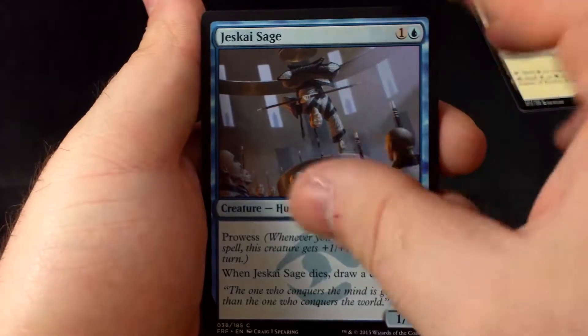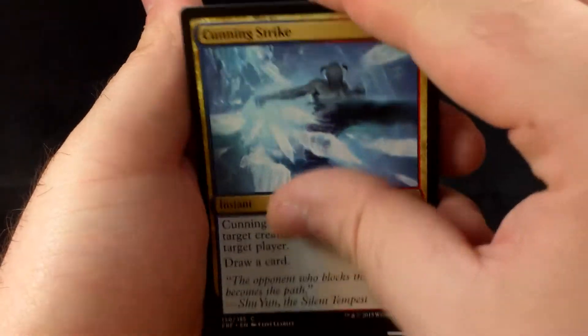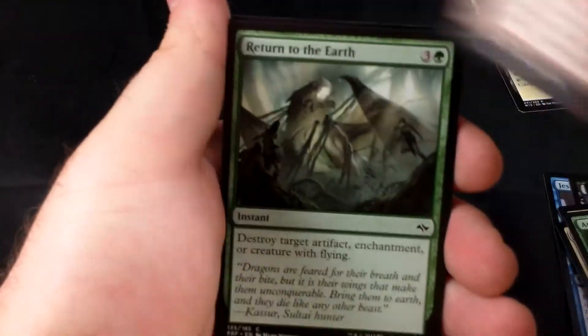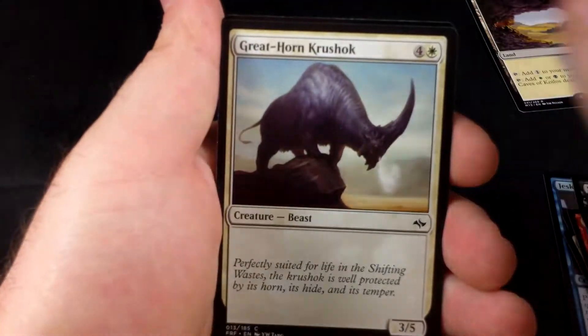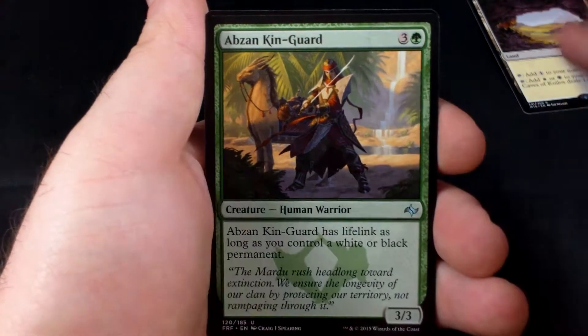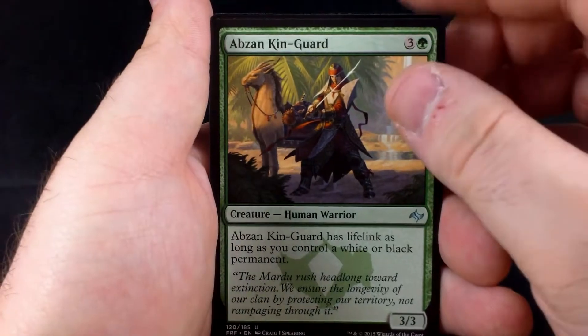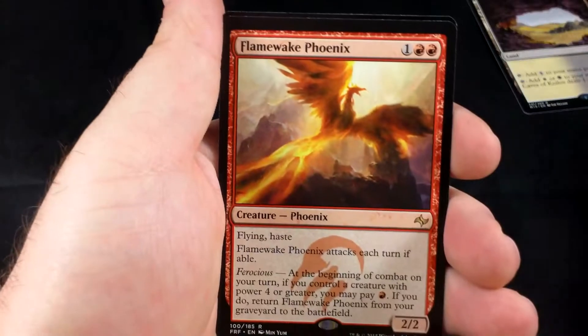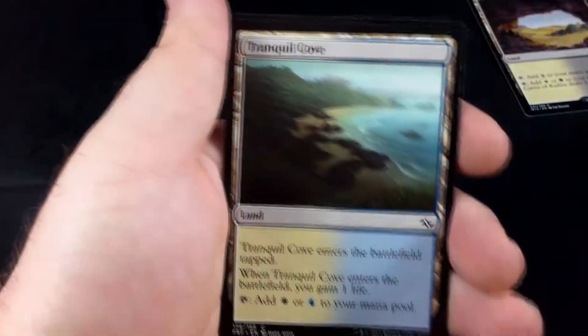We'll move on to a Fate Reforged pack. We start off with a Jeskai Sage, Sipsic Host, Cunning Strike, Abzan Cleric, Abzan Advantage, Archers of Carsey, Smoldering Efreet, Return to the Earth, Greathorn Krushuk, Goblin Heelcutter — probably my favorite card in Fate Reforged, possibly in the entire Khans block. Abzan Kingguard, Vault Breaker, Neutralizing Blast. And we have a Flamewake Phoenix as our rare. Tranquil Cove dual land, and then a Spirit Token.